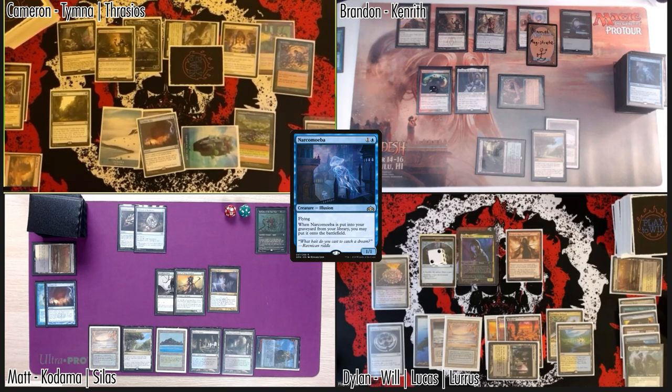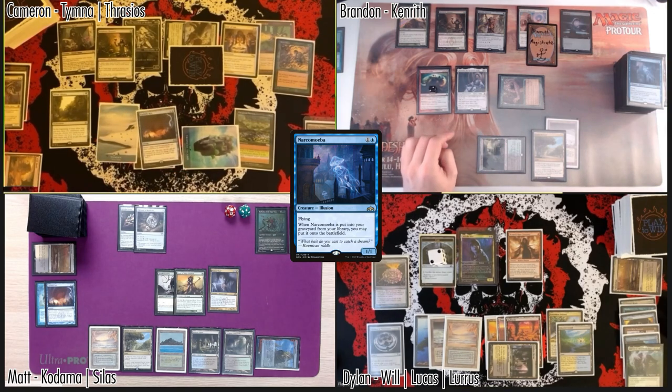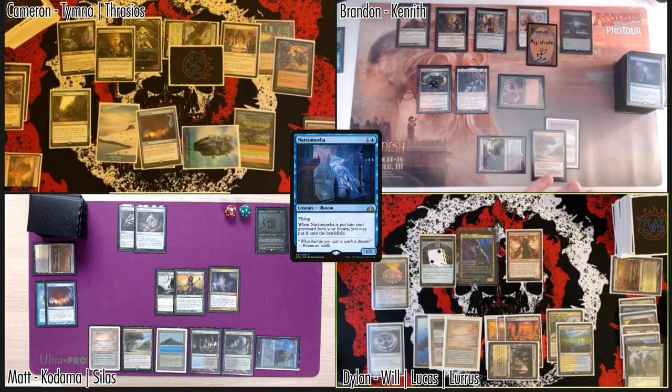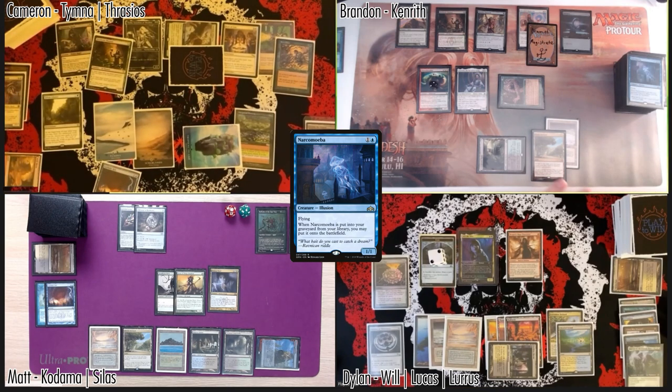If you bounce Kenrith right now, I would just put Thassa's Oracle into play. That's why — it doesn't quite work. If you had the Cyclonic Rift you could have bounced Kenrith during your turn. What happened was I realized too late — you were already starting to mill your deck. I would have had to Cyc Rift right before you started milling, so Kenrith's in your hand while your deck is fully in graveyard.